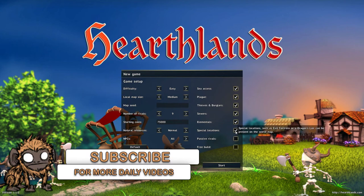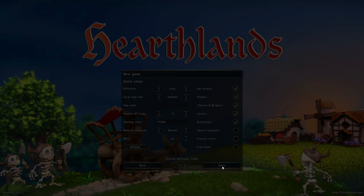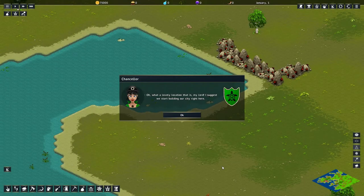You know what, let's not have evil fortress or dragon slayer right now — I want to be a city builder. Okay, that seems legit, let's begin. I'm happy to report, your majesty. Hello, counselor.